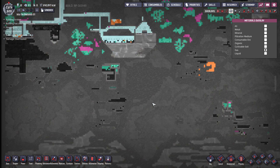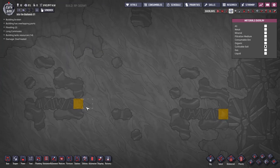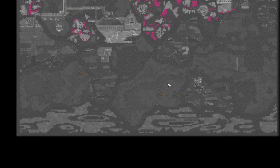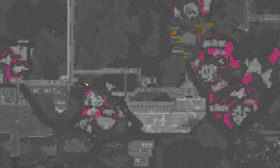I started going into the F4 overlay, which is the materials overlay, and I realized one of the much easier ways to find volcanoes is to use the cultivatable soil overlay. The reason is because every one of these volcanoes has a single tile of dirt adjacent to them — to the right side of the neutronium, there's a single tile of dirt. These little dirt footprints on the F4 cultivatable soil overlay kind of stand out like a sore thumb when you go to the larger picture.